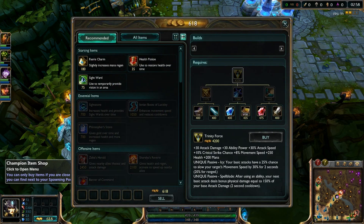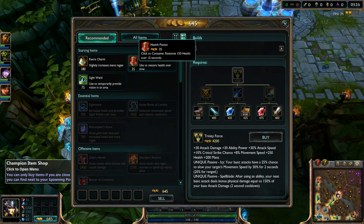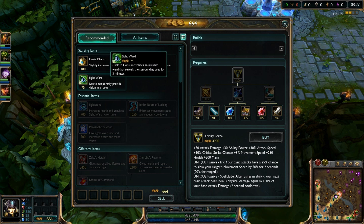This is really updated and I think it's better in every way. Before, you used to have six things in the top right corner — recommended items to buy. Now you actually have different sections: starting items, essential items, offensive items, and defensive items. Also, these are bots so I'm not leaving any teammates hanging while showing you this. You do have actually different sections now.